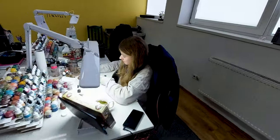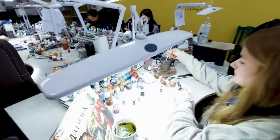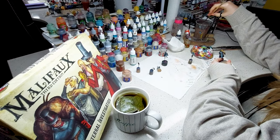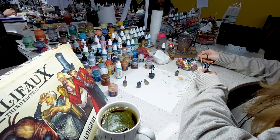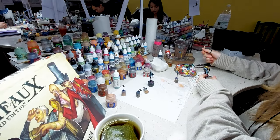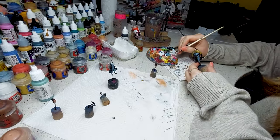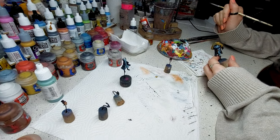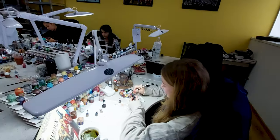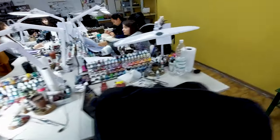Hello! What have you got here? This is Malifaux, level four. Malifaux has a lot of details — they are like small models. You have to use small brushes to actually paint those. They are looking very great!